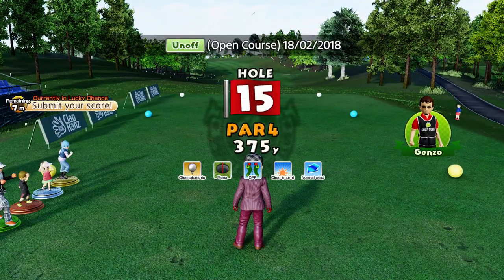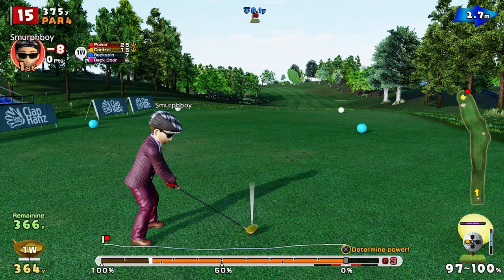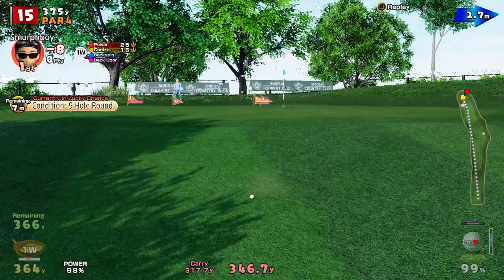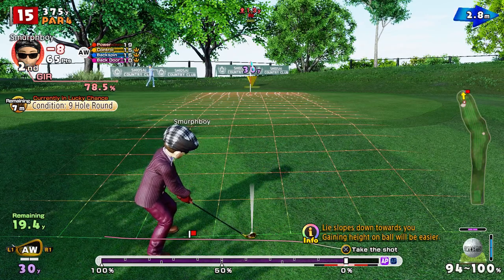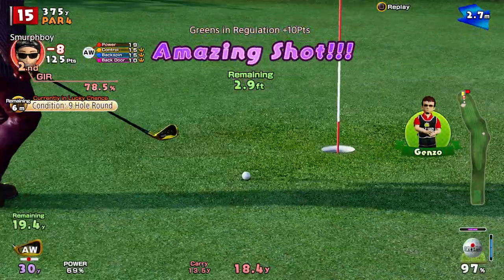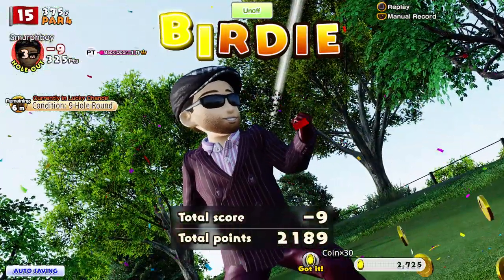Another par 4 to come - hole 15. This one kind of kinks around to the left a little bit, but nothing too troubling. The bunker really is your issue. We'll put a bit of shape on it - looking at the ultra spin, so real risk of clipping that bunker. Lucky bounce - just lucky, but I'll take it. So a 20 yard chip, pretty flat, it's not going to move much. This is all about the pace - it's uphill, just a bit more. Not enough legs on it, for the birdie now. Pretty straightforward birdie putt. That gets us to 9 under.